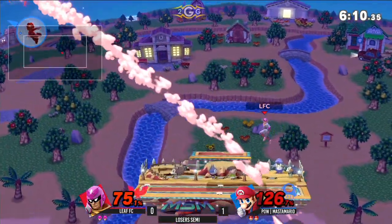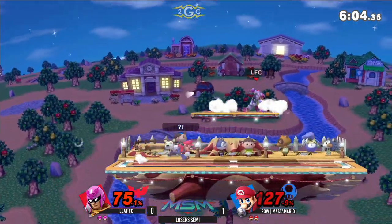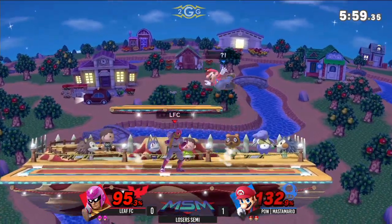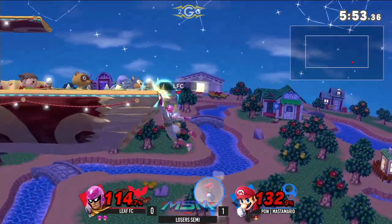He's still got a decent-sized lead though. Falcon Kick is going to put him off stage one more time — do we get the edge guard here? Oh my God, he's really trying to look for that spike. Oh, interesting — goes the opposite direction. A lot of times you'll see people sitting in shield by the ledge, and Falcon can just raptor boost and use that up special to get those KOs by the ledge.